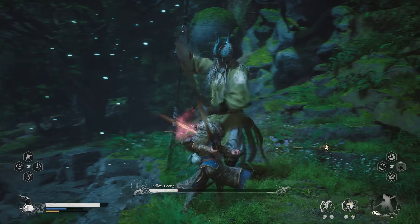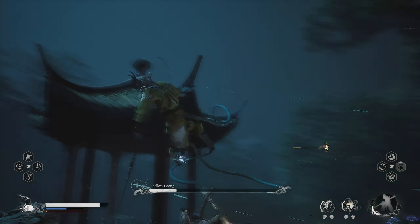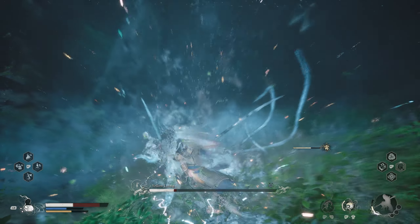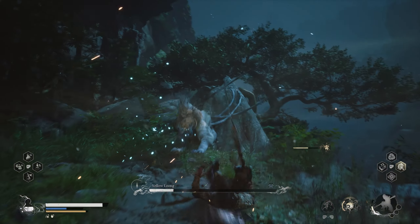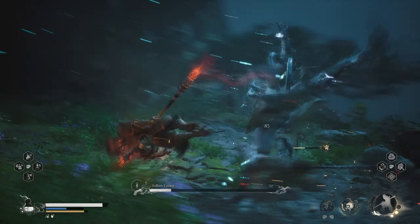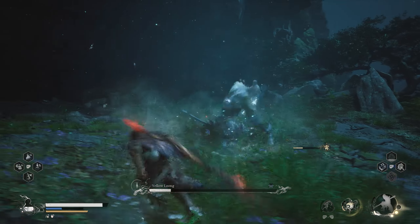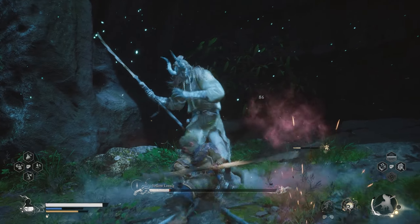The extra damage from the clone, though not upgraded, can still be the difference between winning and losing. But be warned — you won't have enough mana for another Immobilize if you choose Shadow Clone. Also, I noticed that whenever I use Shadow Clone, every boss becomes much more aggressive and starts using wide-range attacks much more often. Is it just me, or does anyone else see that?